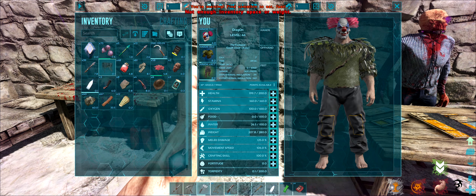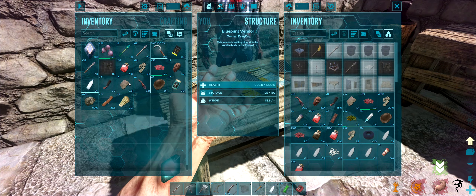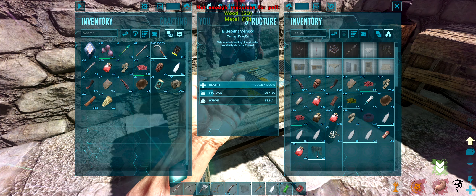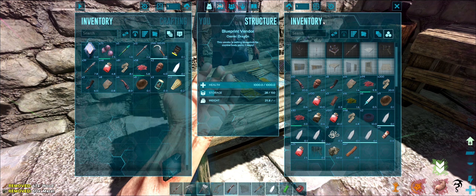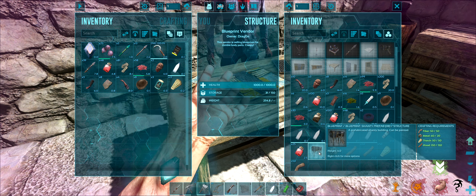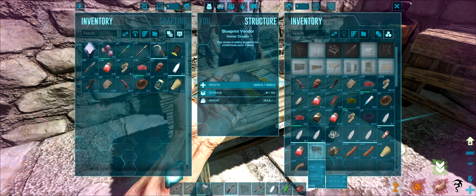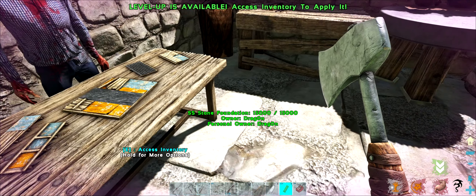This seems very interesting. Let's put this in here. I need 50 fiber, 20 metal, 50 thatch, and 150 wood — let's make this thing. Craft. And we need to eat something, so let's eat some vanilla bars.